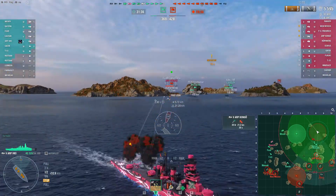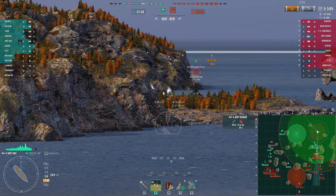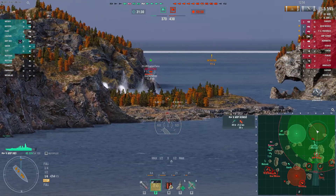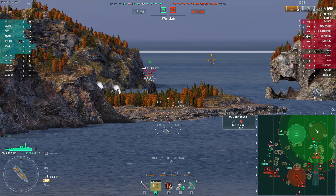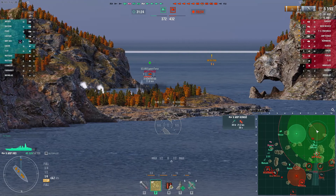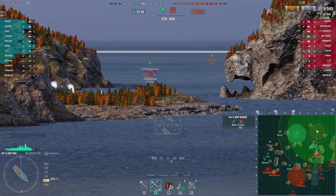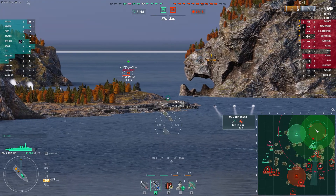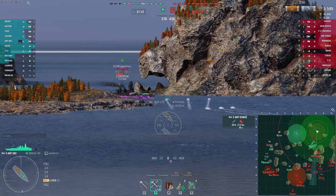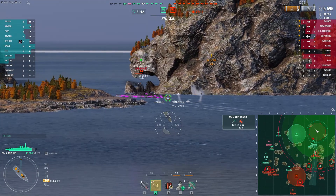A battleship will have a torpedo belt, which is very thick armor, and when you hit that against an angled battleship you're probably going to bounce. So when you get a nose-in battleship like this, it's often a good idea to switch to HE — if they're going to stay angled, you can burn them down. This guy's showing a little broadside here, but you can see he's already starting to angle again, and he's got torpedoes to contend with.